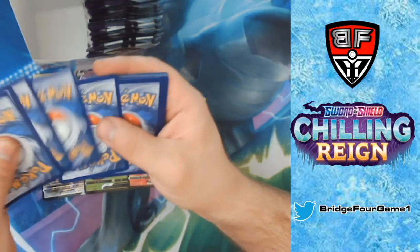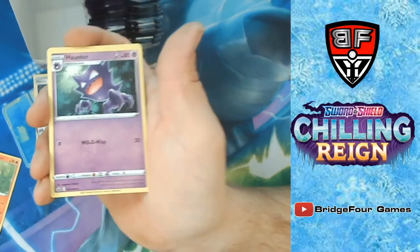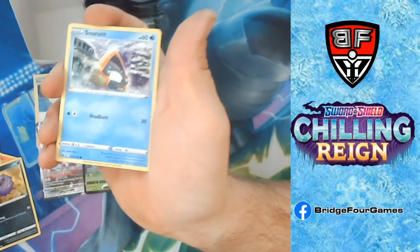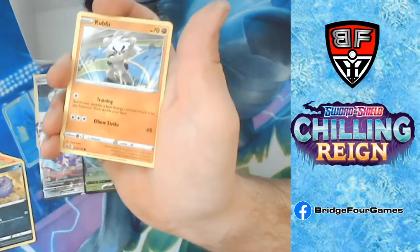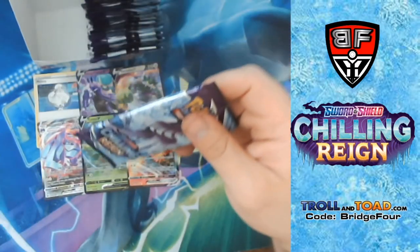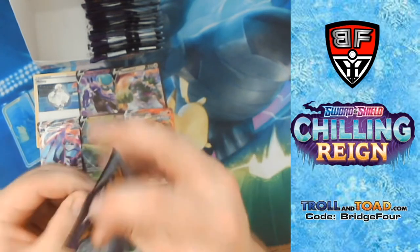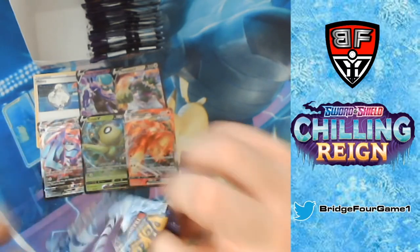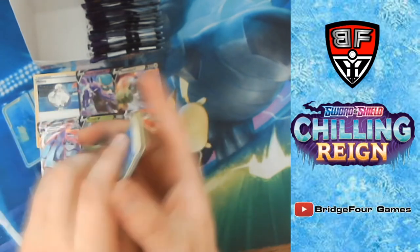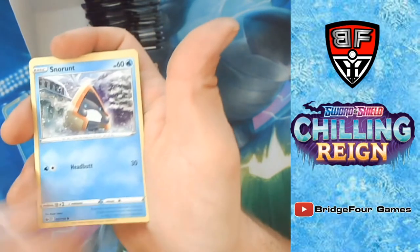Going to start rifling through a bit since we're coming across a lot of the same stuff. Cilio is cool, Galarian Yamask, Kaboo, Reverse Holo Flannery, and a Surrey. Then Water Energy, Haunter, Bactors, Celio's, Noran.